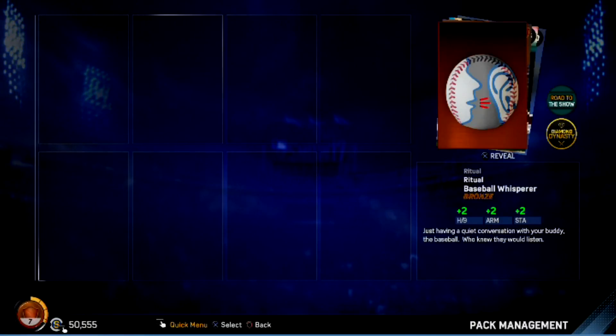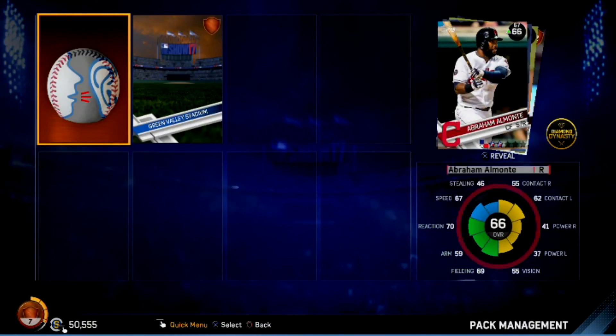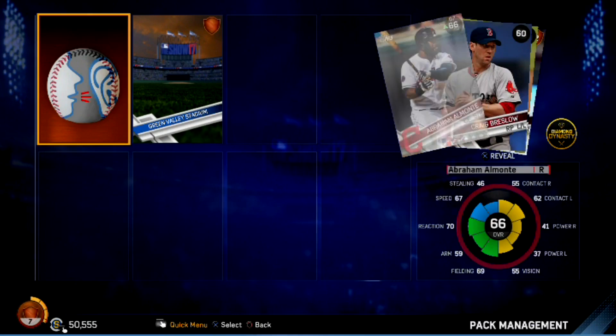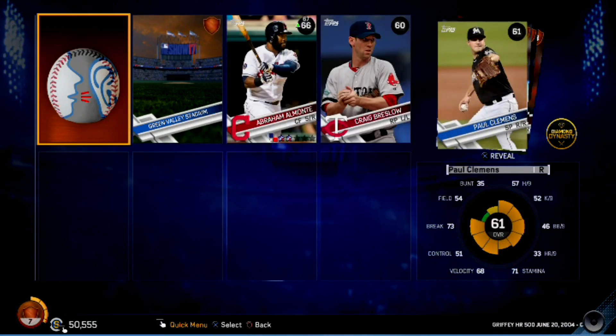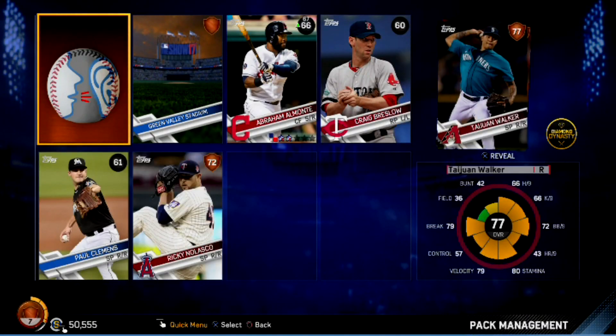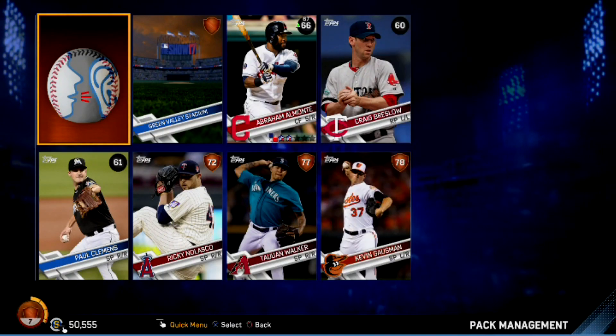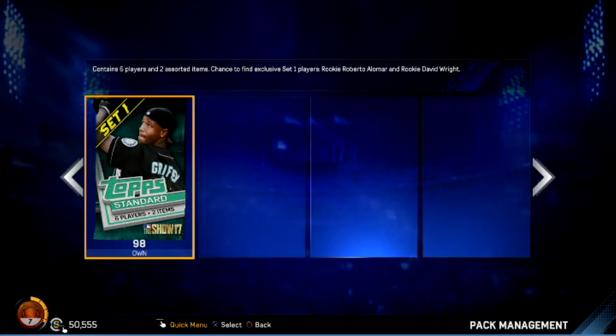Pack two starts with a bronze Baseball Whisperer ritual followed by Green Valley Stadium, another bronze, then Abraham Almonte, Craig Brieslow — looks like all bronze in this pack. Paul Clemens, Ricky Nolasco, T-Juan Walker, and Kevin Gossman. Nothing — two packs, two duds. Let's keep going and see if we can get any better.